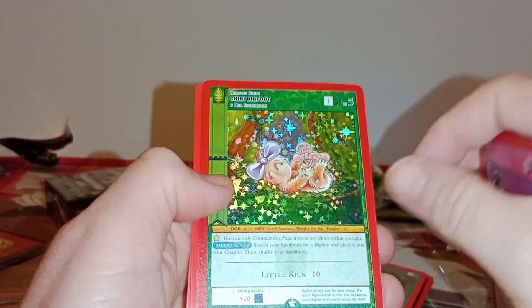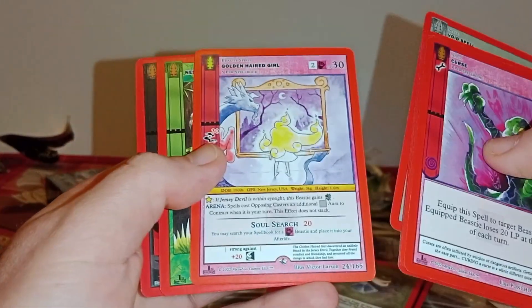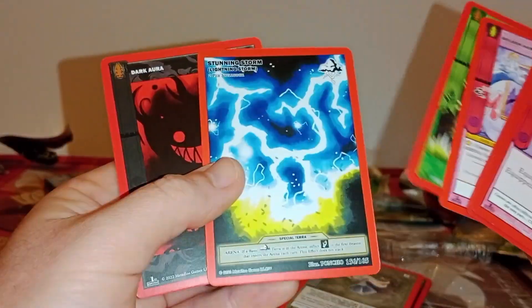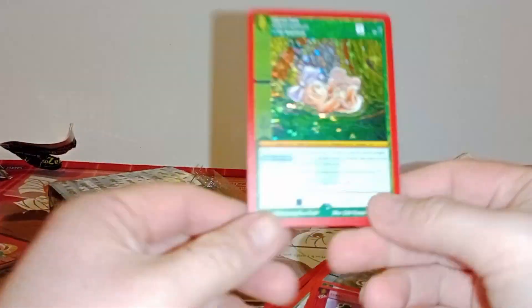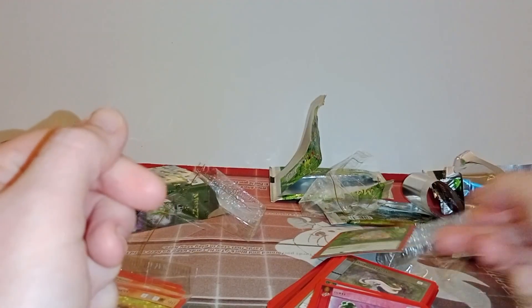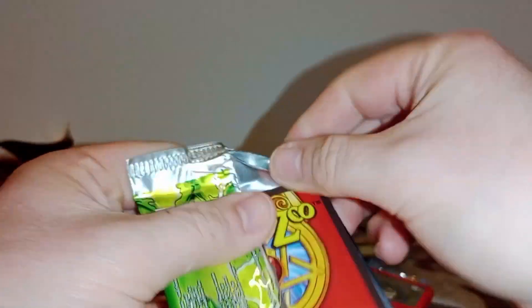We just got bad luck getting two of the same one. Curse, Frost Shot, Peninsula Python, Shelbyville Monster, Survival Instincts again, Void Spell. And we got a proper foil this time — Chibi Bigfoot. That might be one of the actual foil rares — we'll put that to the side. Golden Head Girl, which is a rare. Out of nine packs we got one — the packet said it was one in six. Ah, it's just bad luck.